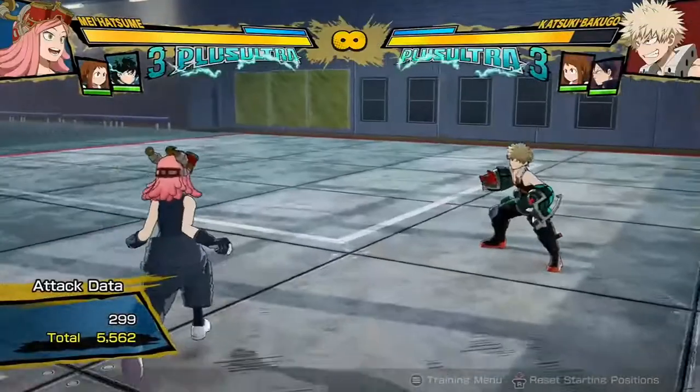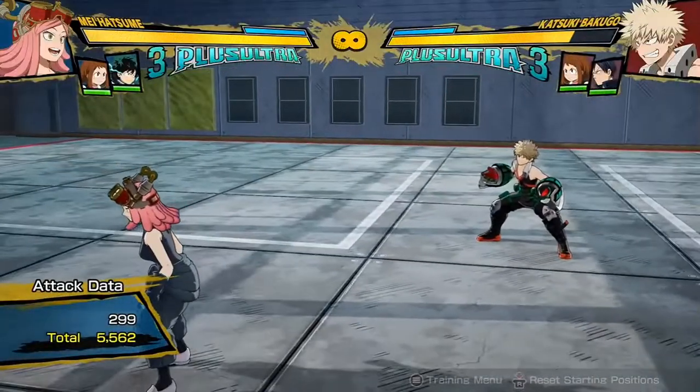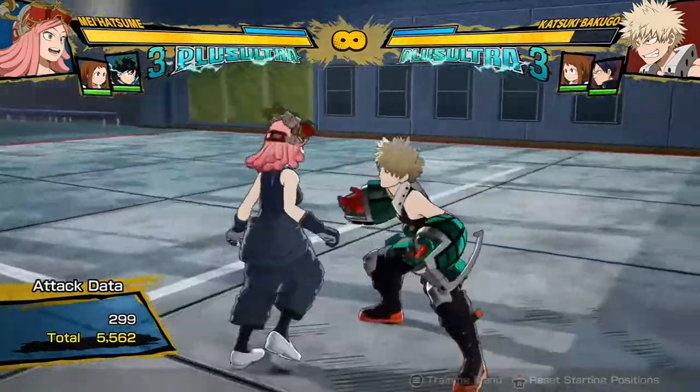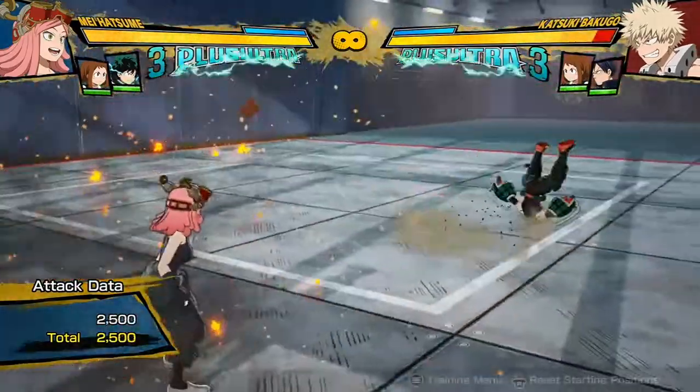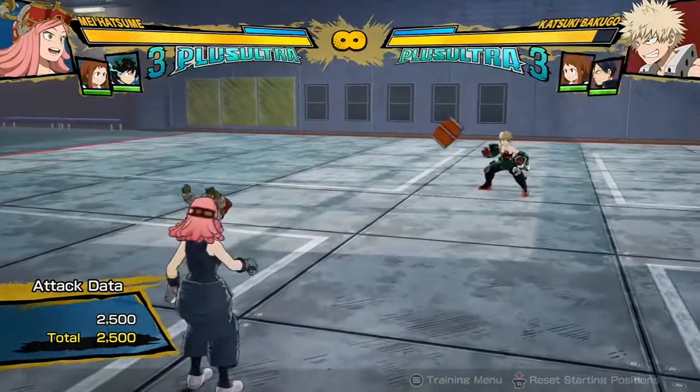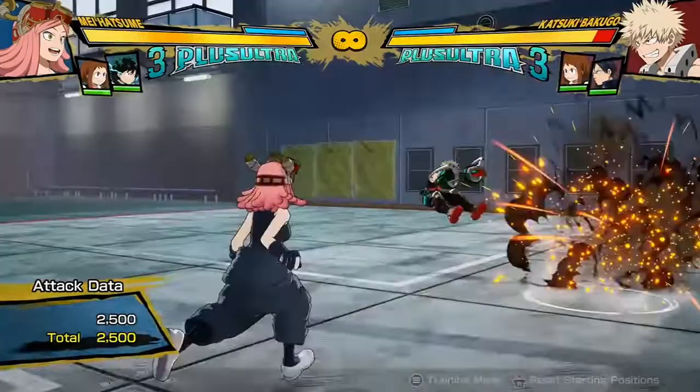Hi everyone, just a quick one from me. I've been playing with Mei a bit more and I've found that her tilt quirk 2 can actually be used as a combo tool, because if you do the charge tilt quirk 2, they will actually catch it if it doesn't bounce towards them.